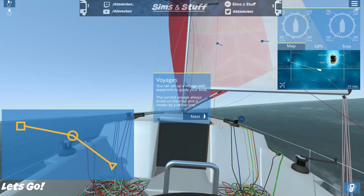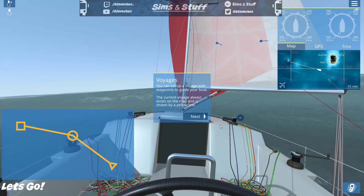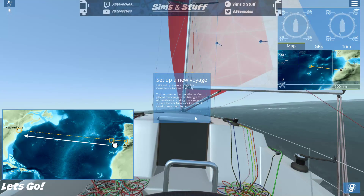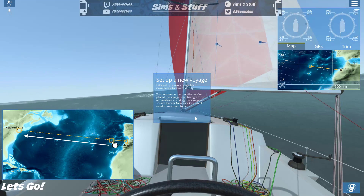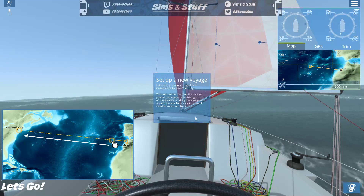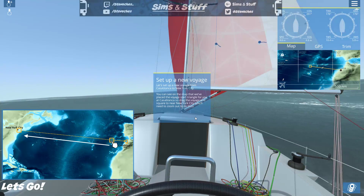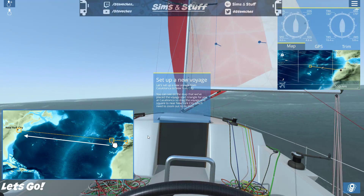You can set up a voyage with waypoints to guide your boat — the current voyage is always shown on the map as a yellow line. Let's set up a new voyage from Casablanca to New York City — that's quite a sail for a beginner! On the map there's a voyage start triangle at Casablanca; drag the voyage end square until you reach New York City.